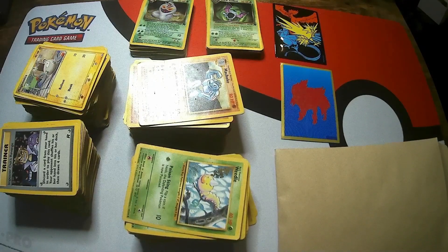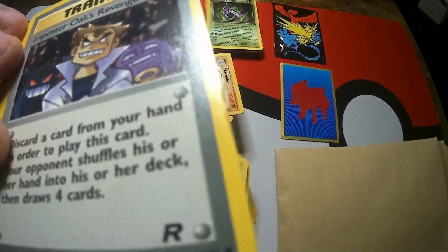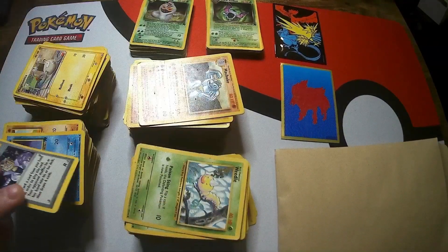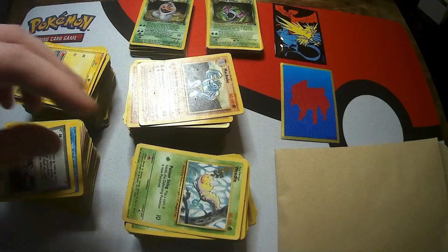What I'm going to do is quickly go through the commons and uncommons - I probably won't show all of them but we'll have a quick look through and see if there's anything interesting. The condition of some of them isn't great - you can see there's like a little chip on the side of that one. But it's still really cool to look through these old cards. Just think how back in the day we didn't really think anything of them, and now they're like a nostalgic collector piece.